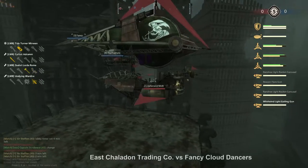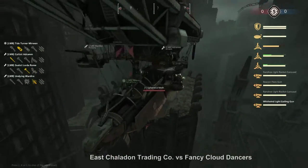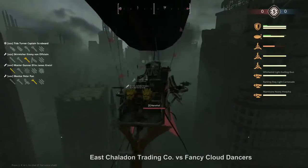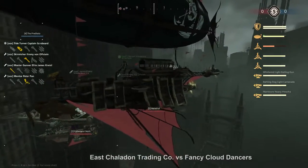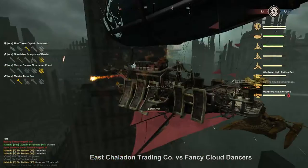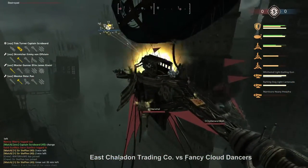The first ship on the East Jaladonian Trading Company is the Ephemeral Moth, with a Gatling Banshee in front, and a Banshee in the Flare gun on the side, piloted by Merwin. His ally is the Narwhal — a Hwacha fish — piloted by Captain Scrobeard, with a Hwacha front, Gatling on right, and Carronade on the left.